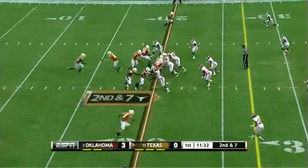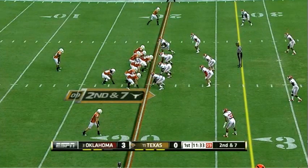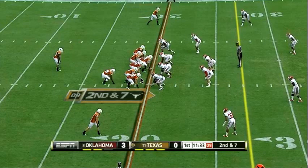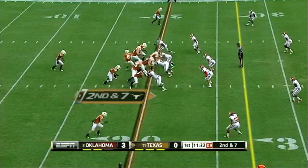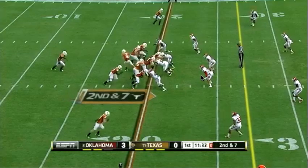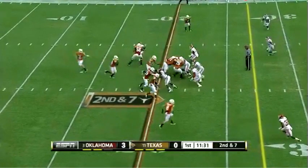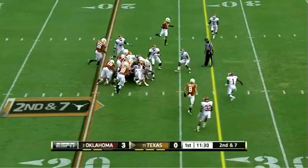Why do we have a free defender? That has to do with D.J. Grant's decision here. This is just a mental gaffe on his part. He's assuming that this defensive end is going to be blocked down, and that he should pull around Irby. Instead, Irby base blocks, so really he needs to read this block. But with his alignment, the most likely scenario is that he needs to get his assignment through the hole here. By going around, he basically runs himself right out of the play, leaves this defender free, and leads this play to not really going for any gain.